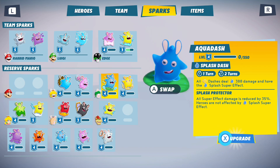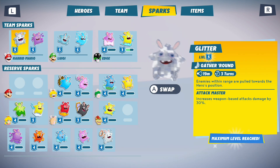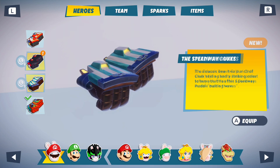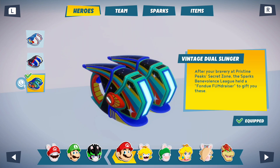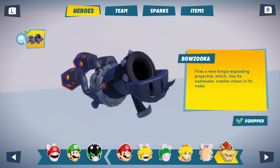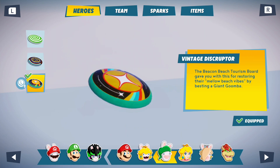Hello everyone, welcome back to a new episode of Mario Plus Rabbids. Last time we left off, we did a pretty hard mission that was pretty wild, and I did some things off-screen. One of the things I did is I came back here to Pristine Peaks and did the little challenge to get a new weapon skin — I can't quite remember which one it is.